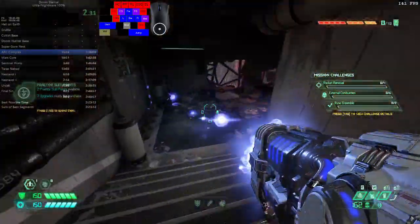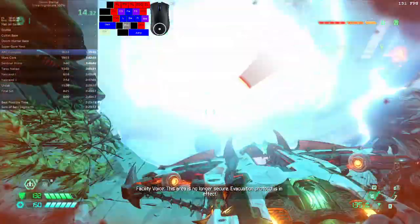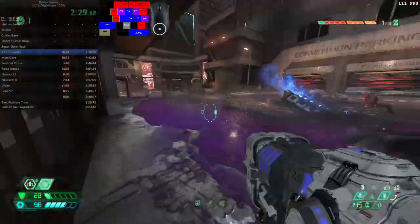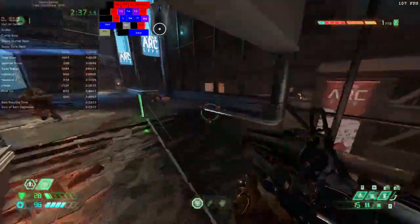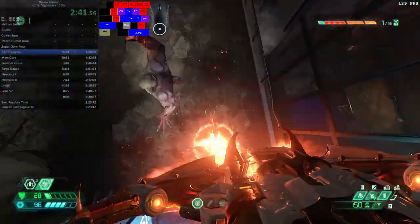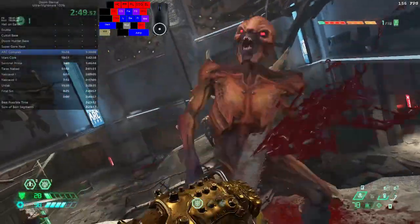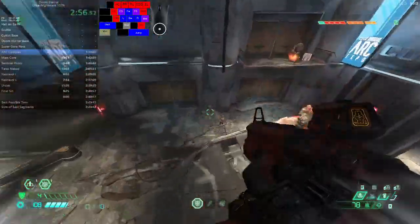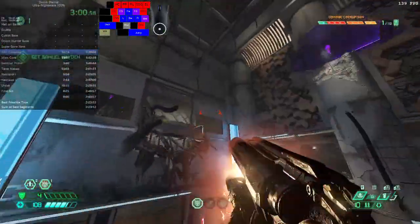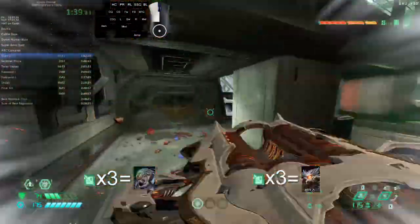Let's move on to Arc Complex — what a level. This level introduces the last two types of Heavy Demons: Cybermancubi and Pain Elementals, which I like to call the Fat Heavies, and also three new types of Super Heavies. The reason I call Cybermancubi and Pain Elementals the Fat Heavies is that they behave like Heavies with respect to the Chainsaw and the BFG, but they actually have health pools and threat levels similar to Super Heavies. Pain Elementals and Cybermancubi are great targets for a Chainsaw.